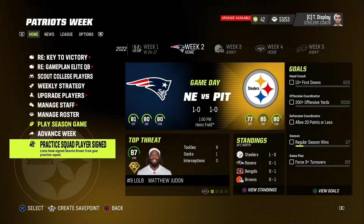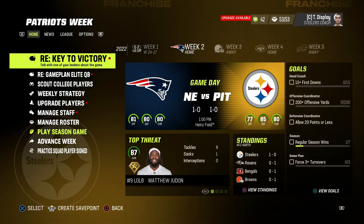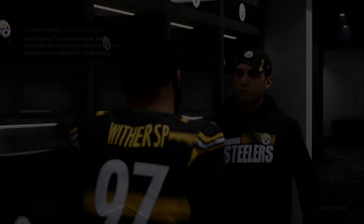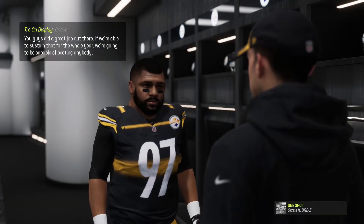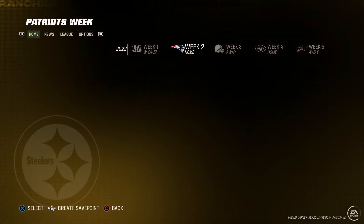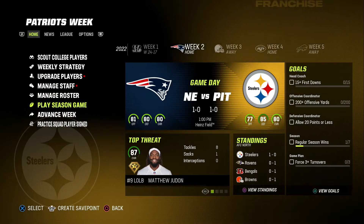Who got cut from our squad? Deontay Brown. Okay, whatever. Alright, nice job boys, we won. Things you love to see. Key to victory — did we do the job? Oh yeah. Nice job, Cam Heyward. What the hell are those jerseys? No comment. And we'll also look at the franchise upgrades and whatnot once we get to week four, or the end of week three — we will take a look at everything.